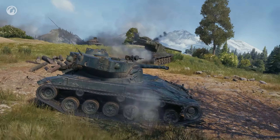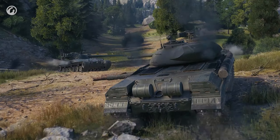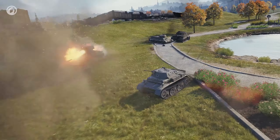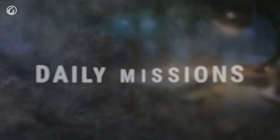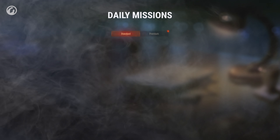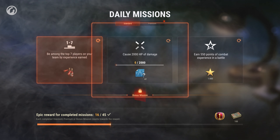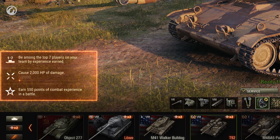During the Common Test, players will be able to be the first to check out the daily missions that will replace Rewards for Merit in this update. The main drawback of Rewards for Merit was that it wasn't obvious when you would get your next reward. With missions, it will be much clearer. There are three missions, categorized by difficulty — Easy, Medium, and Hard. You can see the conditions and rewards for each one in the Garage.